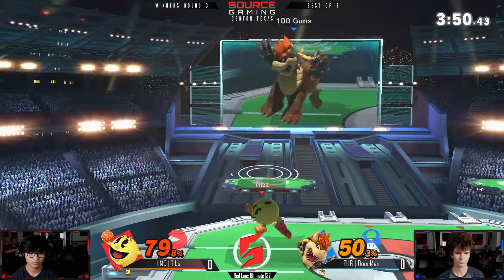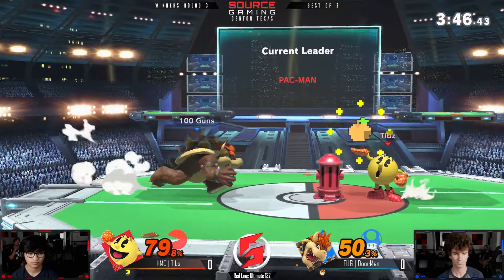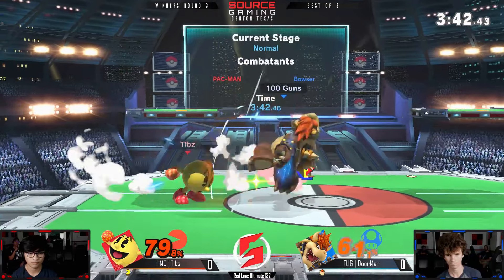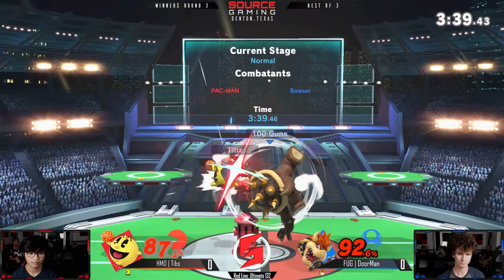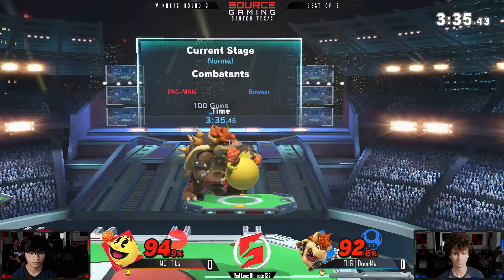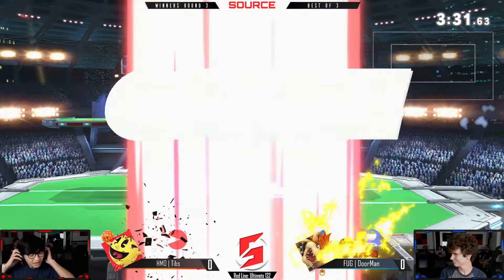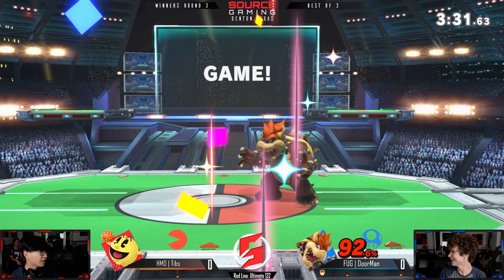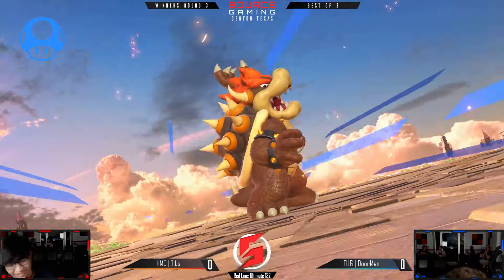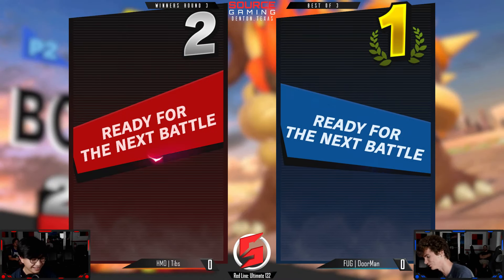Your opponent can use the items, but your opponent will never be as good at using items as you are. When you play Pac-Man, you're going to be better at using the fruits as a player — you're just self-aware of how the fruits work. Stacking up the damage with a nice combo, Doorman evening out the percents. He shouldn't live this? Oh, that is it! He didn't live it — he wasn't 90 right next to the ledge. He got the sparks, so it probably wasn't too bad. Doorman taking game one.